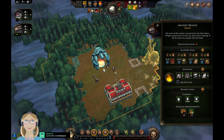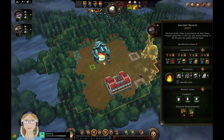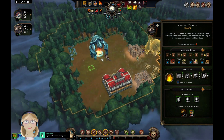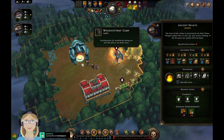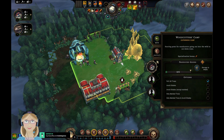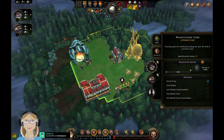Do we have anybody assigned here? We do — there is one lizard working here. Apparently lizards are more than happy to work at the hearth because they like heat, which kind of makes sense. We have a woodcutter's camp and one beaver, so I'm going to put that beaver to work there and fill out the rest with lizards.